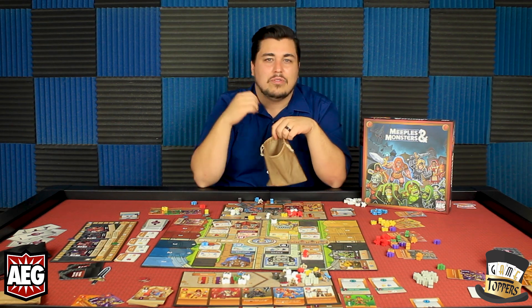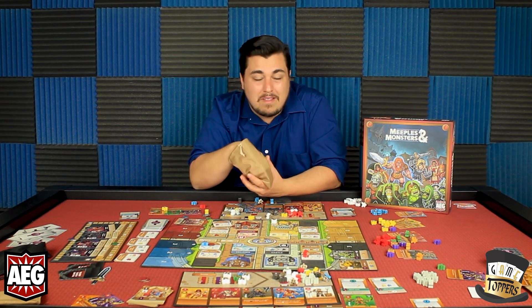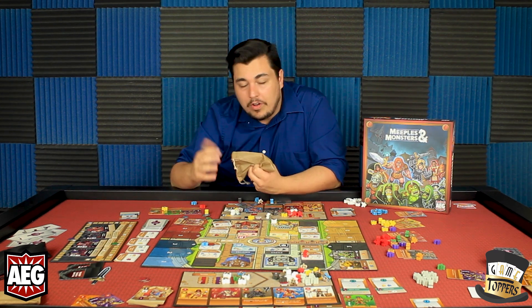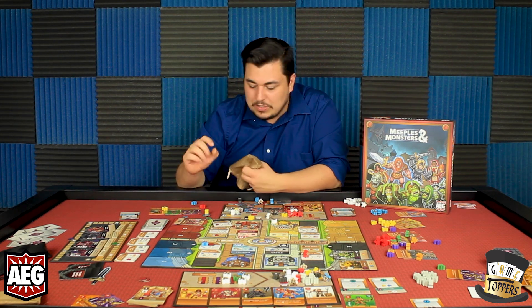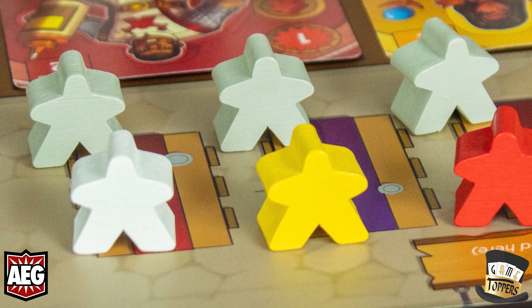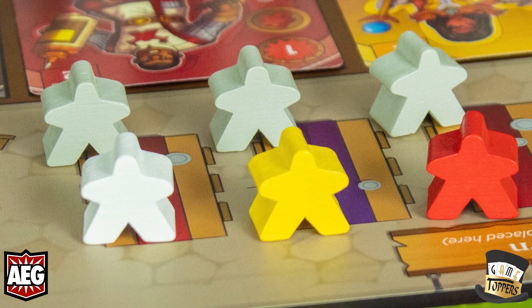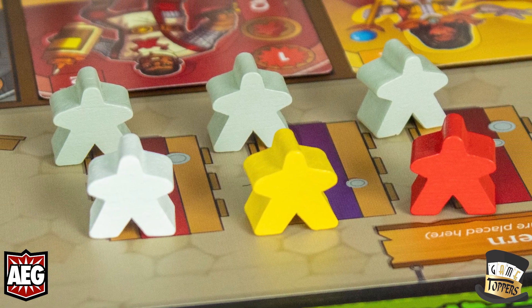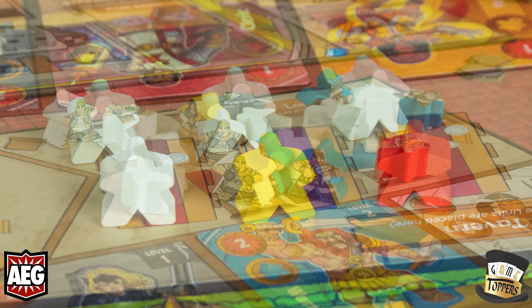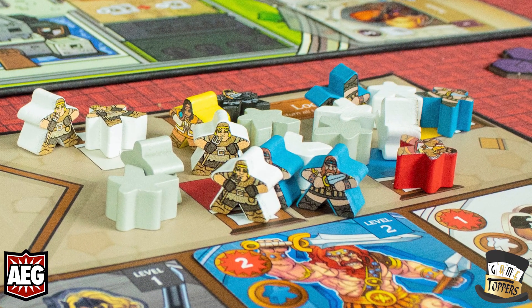As you earn new workers, you don't see them immediately — that's how your bag starts getting diluted, because you only draw four early on. There's also corruption: these little worthless meeples that negate a worker that turn. So if you draw one, you effectively have only three usable workers. You start with three corruption in your bag, and as the game gets harder, more get added, so that dilution persists throughout.